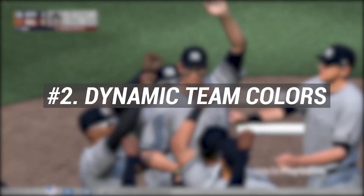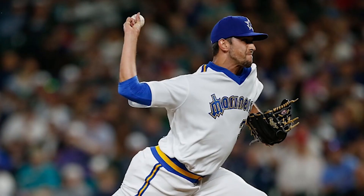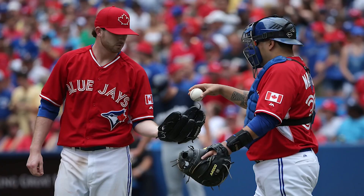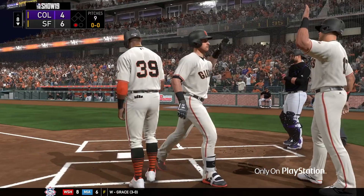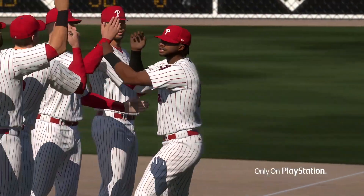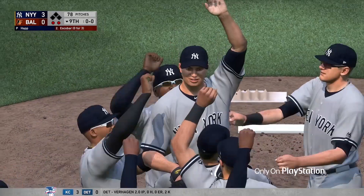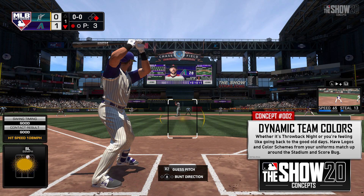Number two: dynamic team colors. Whether it's throwback night or you're feeling like going back to the old days, have logos and color schemes from your uniforms match up around the stadium and in the score bug. This is actually a really good point — I didn't think about this until I saw it. If you do throwback uniforms or use different color schemes, it still uses the new logos throughout the stadium and in the broadcast package. Being more themed to the uniform you're wearing or the era you're playing would be really cool.